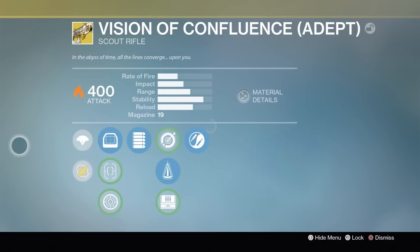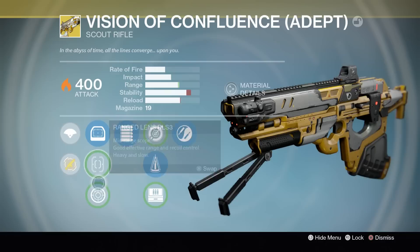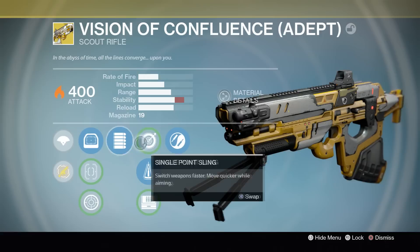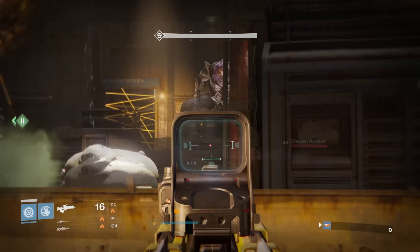Moving on and continuing with the solar weapons, we have the Vision of Confluence. This scout rifle has incredibly good starting stats — a great starting range, a great starting stability, a decent reload, a decent magazine size — and its perks only accentuate this. Full auto is so useful for scout rifles. It's got Perfect Balance, and Zen Moment is decent as well. So you have an incredibly accurate, fully automatic, solar burning scout rifle. It's just so good.